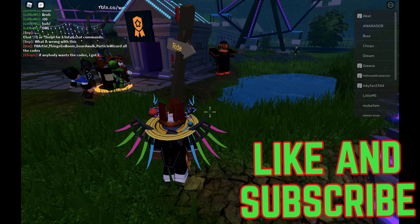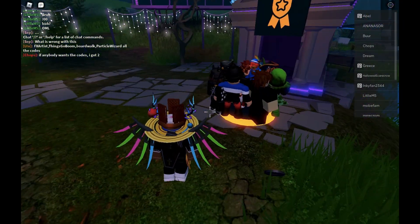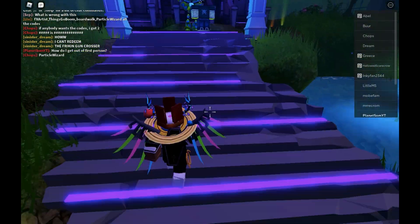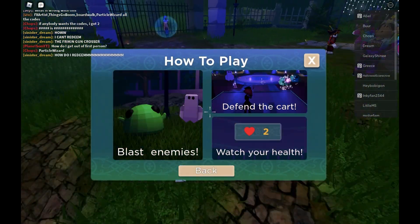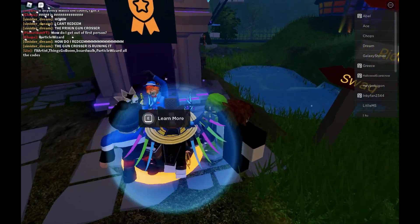How do I get out of first person? I can't move my cursor, so I won't be able to click on Redeem. Maybe I actually have to join on my phone because I think that might be the only way it works. I can't even go back — that is really, really annoying.